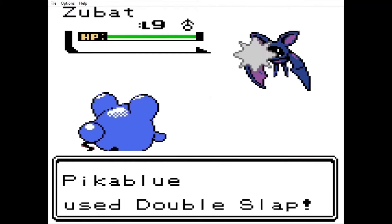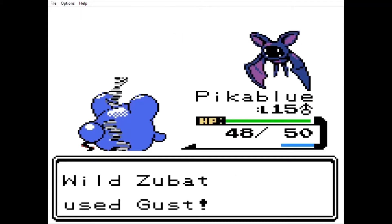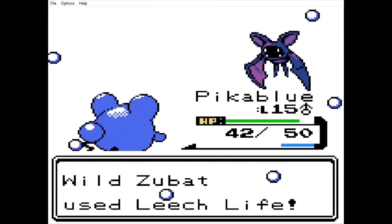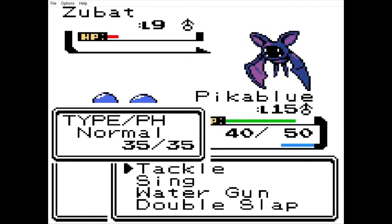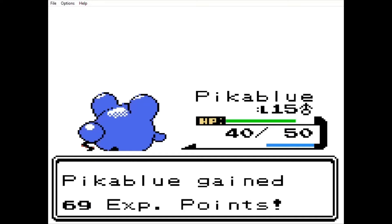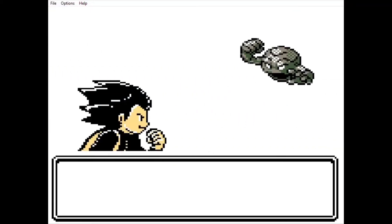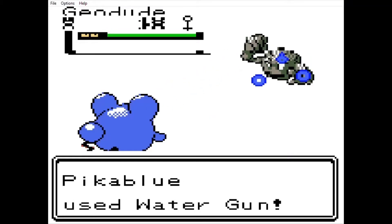Another Zubat - looks like a shiny one. Now remember, if we do happen to find a shiny Pokemon, we are allowed to catch it even if we've already caught one in that area. That's the one exception. In fact, at that point we'd have to put it on our team, too - no matter what it is, we have to put it on our team because we caught a shiny Pokemon. We already have a Geodude, so even if we had found one first in Mt. K, we wouldn't have been able to catch it.